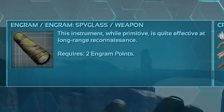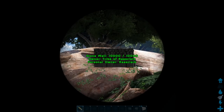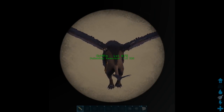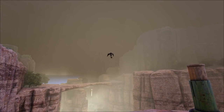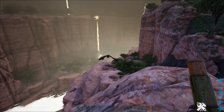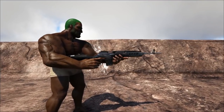At number 5, the spyglass — unlocked at level 7 with no durability or damage, but will let you see anything from far away. You can check the owner of structures, survivor and player names, and check the level and gender of wild dinos. It also doubles up as a great tool to whistle follow from range, which helps in scenarios where you may have fallen off your flyer. It can also be used to attack distant targets. It's certainly something everyone should be carrying in their hotbar.